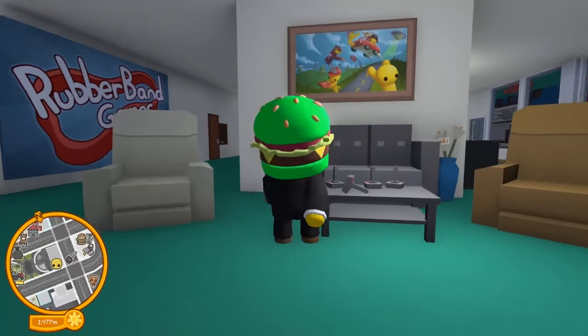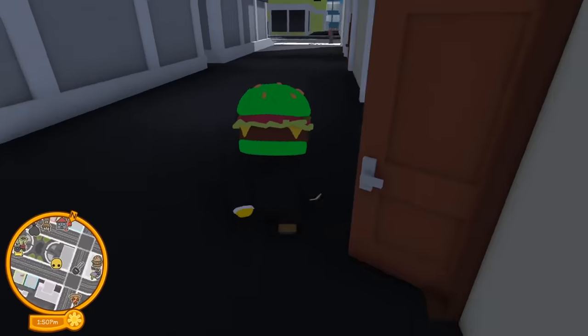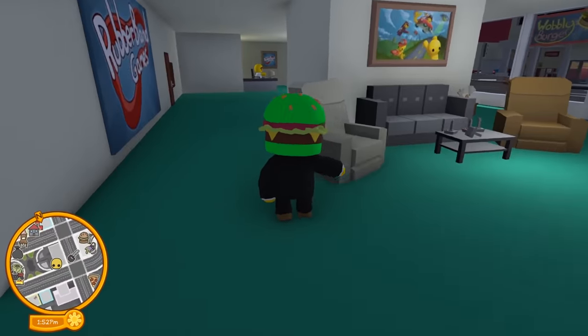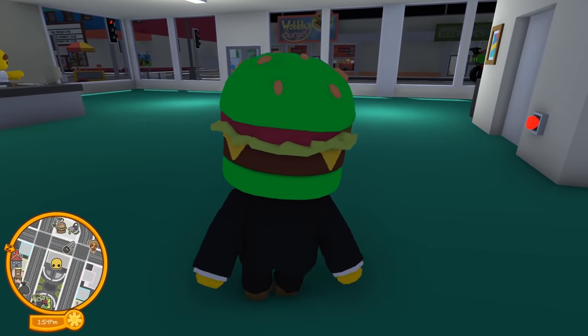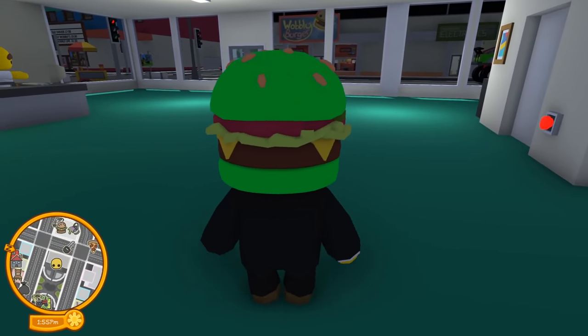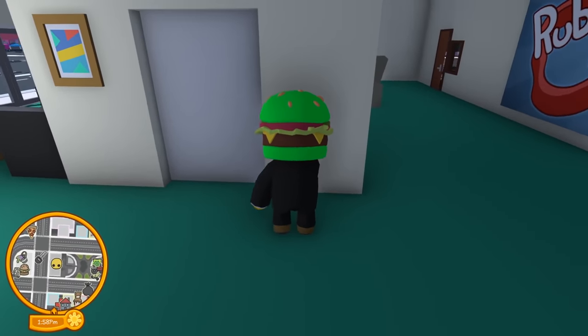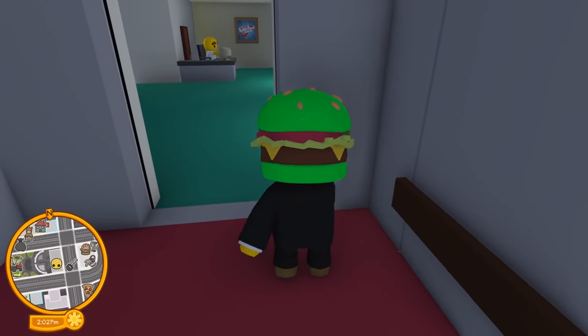They've got a gaming setup down here — is this really what their office is like? The guy's not looking at us right now, so the secret code to their elevator is pressing the red button. Don't tell anybody though. I don't think he suspected a thing.